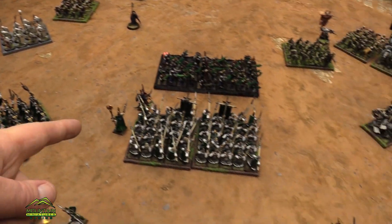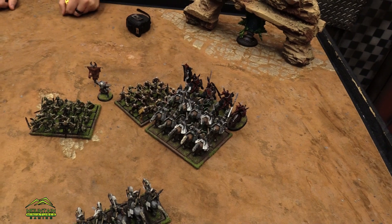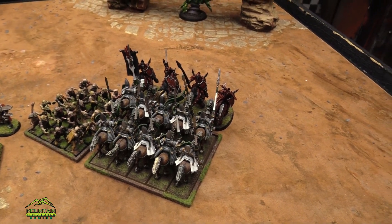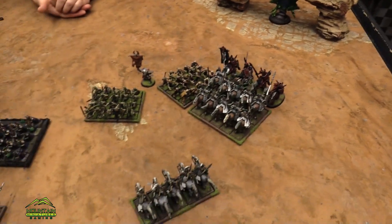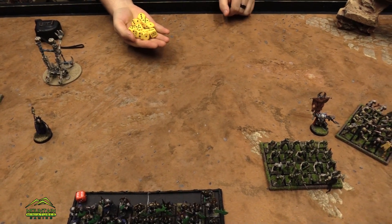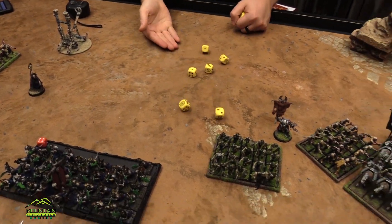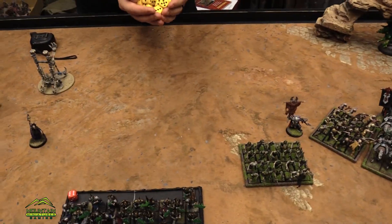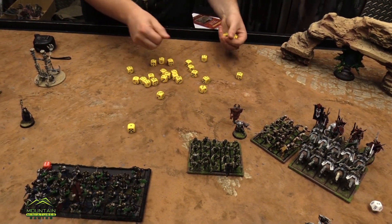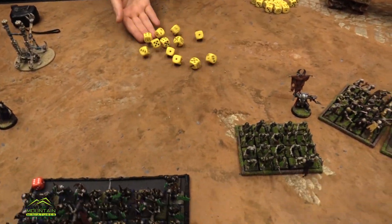I'll do the blood knights. The Soul Reavers have Thunderous Charge Two and Crushing Strength One — this is exactly the situation where it would matter. I'm only allowing the plus two though I think I might be treating him wrong. Hitting on threes — they do hit on threes. They are not elite or anything. Thunderous Charge two. Only two hits. The zombies get spray attacks in the side — fives to hit. They did better than the skeletons.